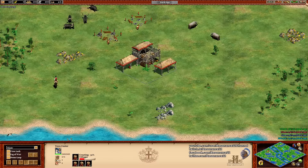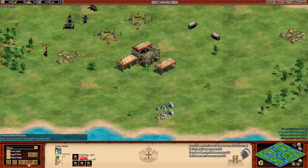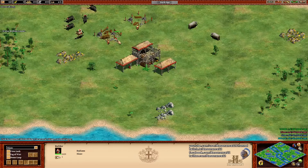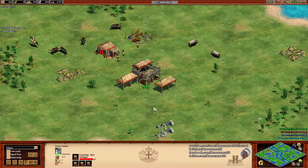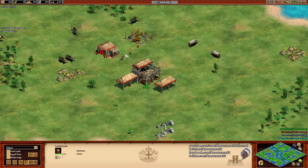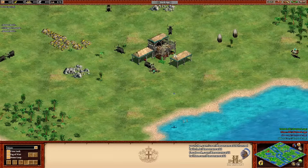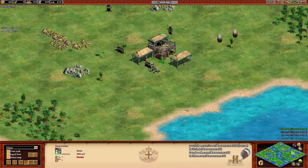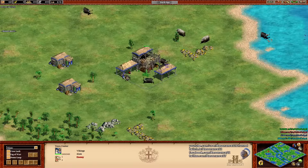Alright, so here we are guys. Welcome to game two between Slam and MBL and Nikov and Tato. That's Slam and MBL on one team and Nikov and Tato on the other. To the north of the map in the teal, we have MBL, playing as the Huns, representing the old civs. To the southeast of the map in the blue, his teammate Slam, playing as the Vikings.